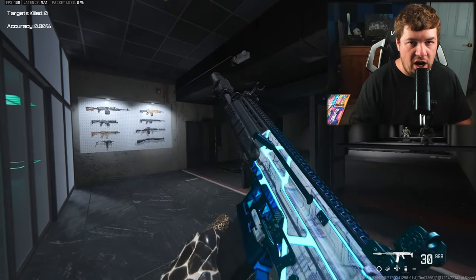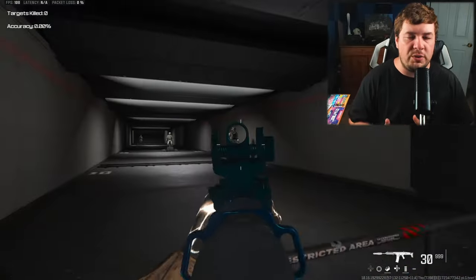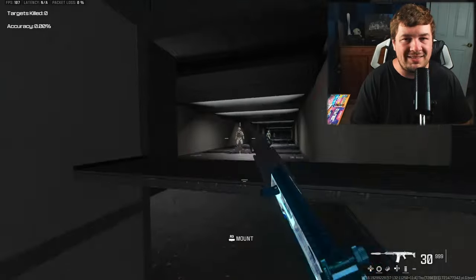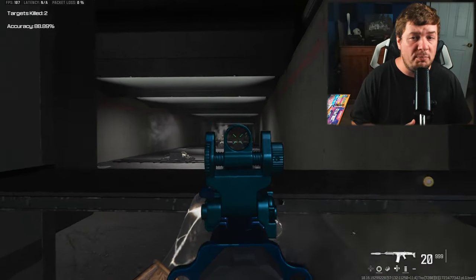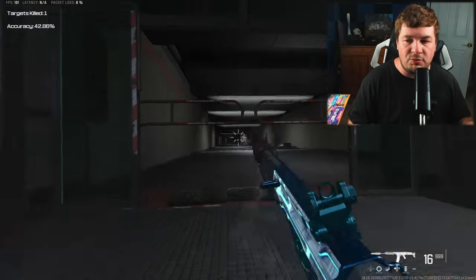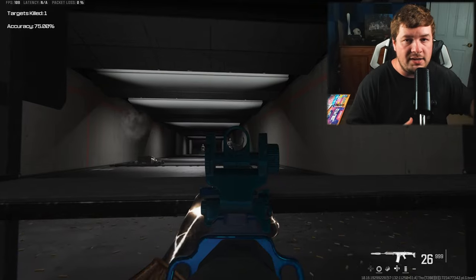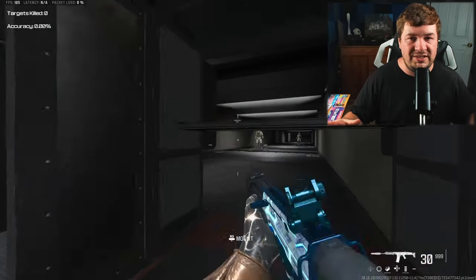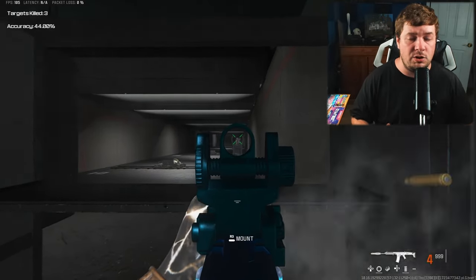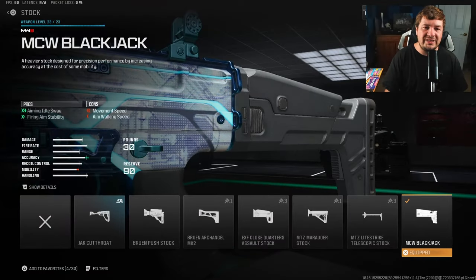After using the Raw MG, I wanted to stick to the fast TTK style of play, and we're going with the MTZ 762. Much like the Raw, the MTZ 762 has that three-shot potential while being a much more mobile option. It's definitely more mobile than most LMGs while maintaining a very high damage profile with extremely low recoil. One of the most underrated weapons in the game that you rarely see used — personally one of my favorites.